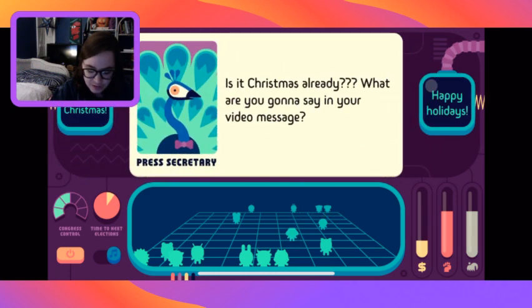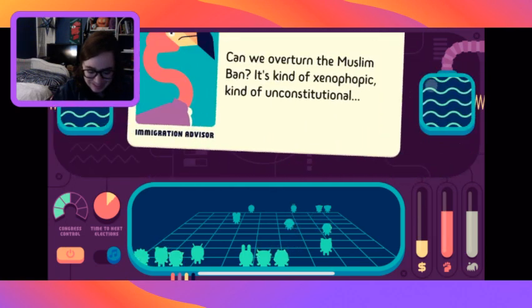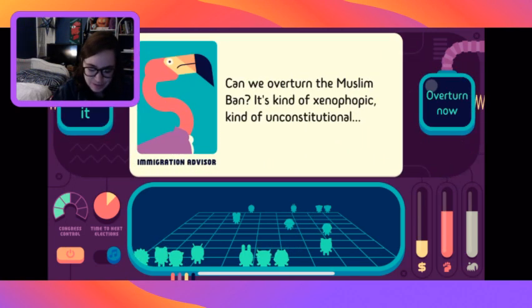Now let's establish a progressive tax on extreme wealth. We have the power now. Look at that - no longer in deficit. Jacqueline Magazine says under the new wealth tax, billionaires will be taxed at the same rate as middle-class homeowners.